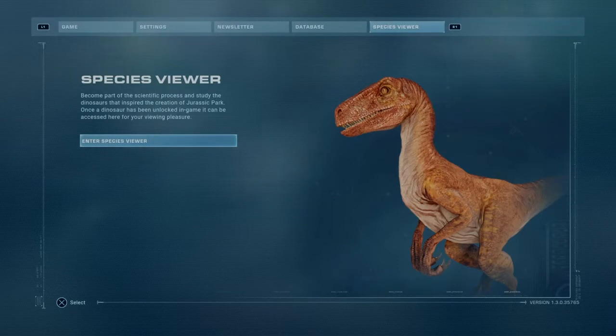Hello everybody and welcome back to another Jurassic World Evolution 2 Camp Cretaceous showcase video. We're on the second one, which will be of the Scorpius Rex, where we are going to showcase everything about it. Before we do that, I want to show you guys the species viewer, because we didn't really talk about that in the previous one that I just released - I'm literally recording this right after.